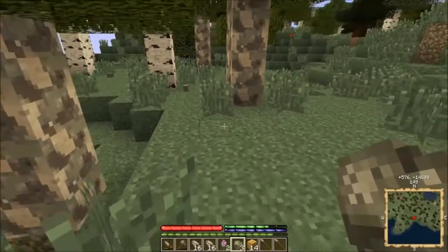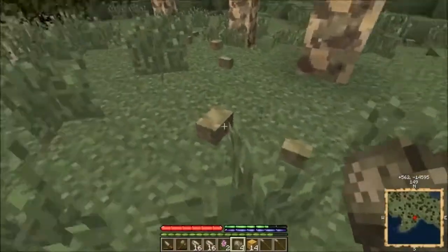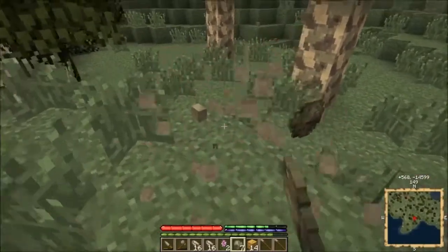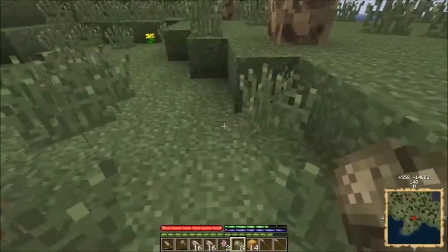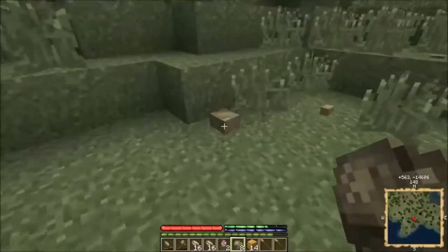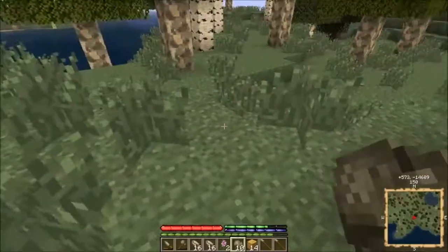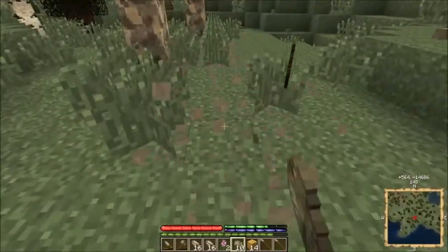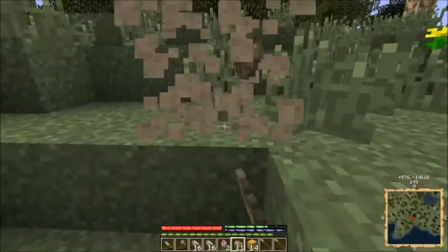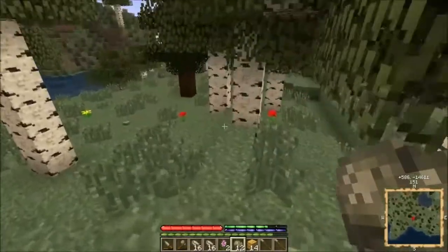Tetrahedrite! That either contains zinc or tin — I forget which. You've got zinc, tin, and bismuth as well. None of which does me much good right now since you can't make tools out of them. Tetrahedrite is useful though — you can make an alloy with copper to make bronze. It'll be useful later even if it doesn't help my immediate situation.